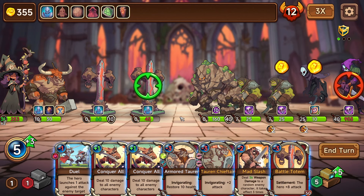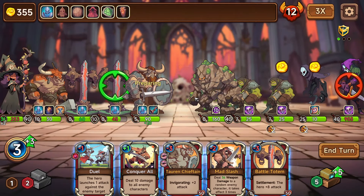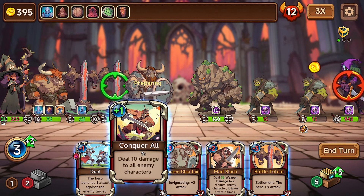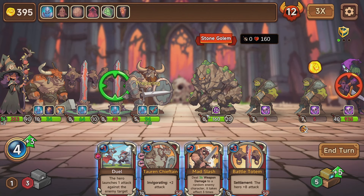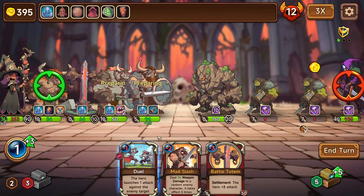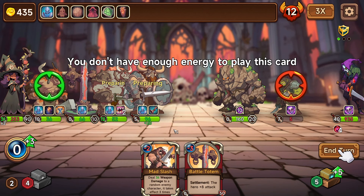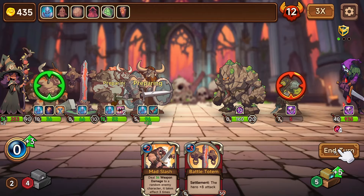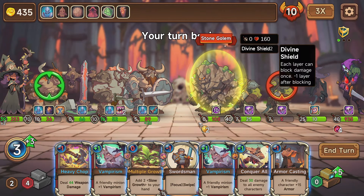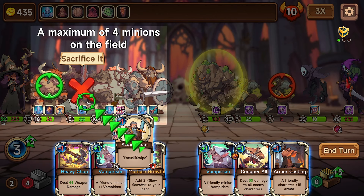Here they come — this thorn is going to be a problem. This is the new thing he gave me: deal 36 weapon damage to a random enemy character, takes effect three times. That's good — we don't want that other dude hitting us. Let's swap this guy out. I keep getting unprepared for that thing. He's a good guy so we'll replace that. We've got 39 damage already — wow actually it's not bad. 30 damage to everyone — let's get the shield off him first.